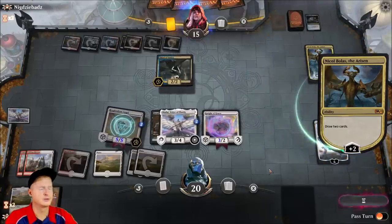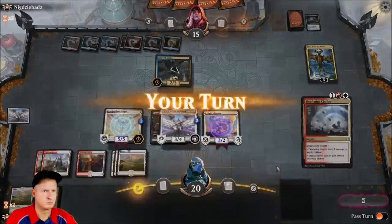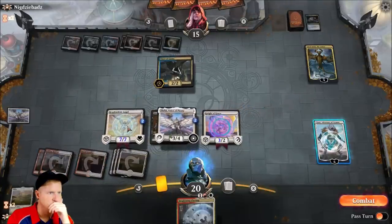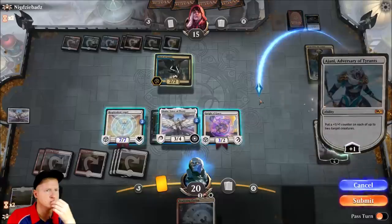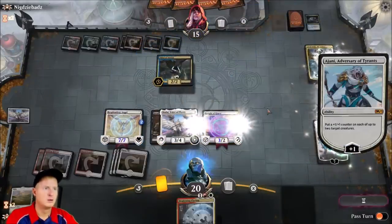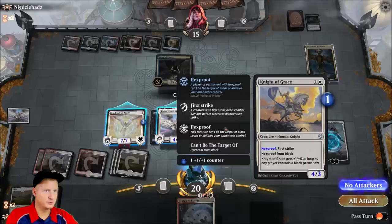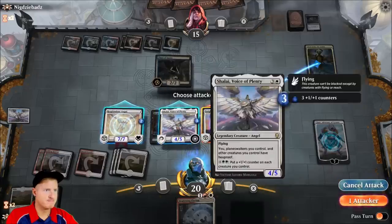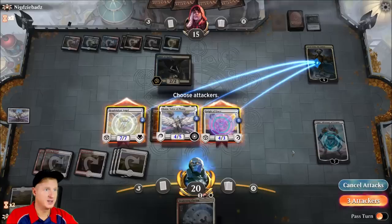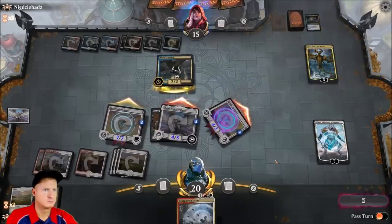Omniscience! I know — you draw two cards first. I'm surprised he did that. I gotta go after his planeswalker, I have to, with everything. Starting to annoy me.